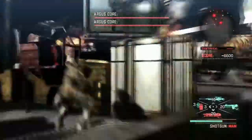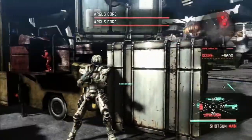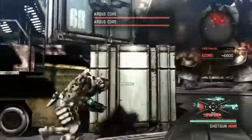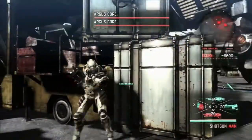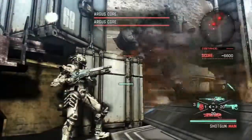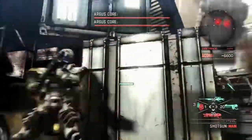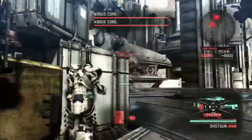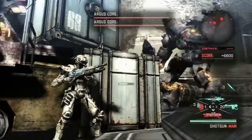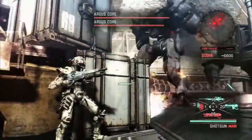We start off by going to the right side of the screen and waiting for both Arguses to get close to one another. We might have to pull one of them closer by using shotgun blasts to lure them toward our position. The general idea is to get them to damage each other — I have a clip where one Argus nearly kills the other, but I got killed right before finishing. If an Argus is standing too close to a piece of cover, his grenades and rocket shots will do splash damage that might damage himself as well.